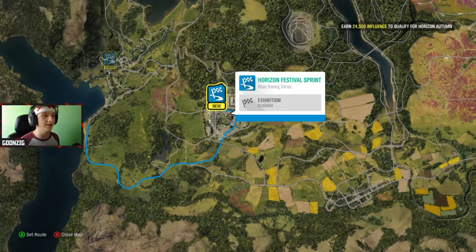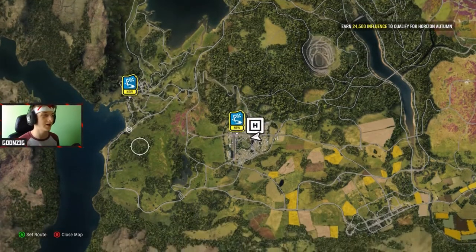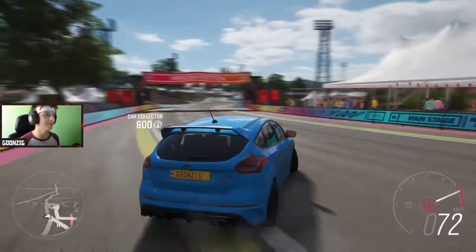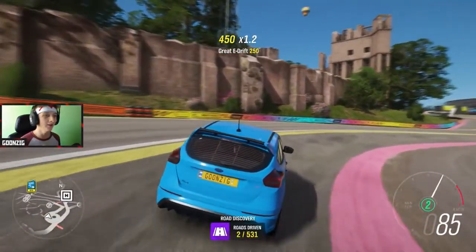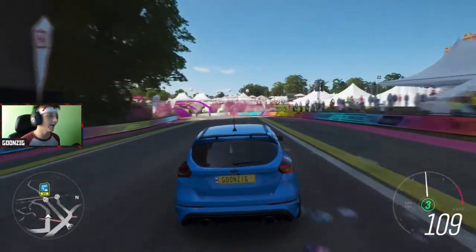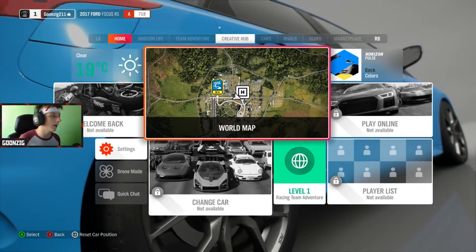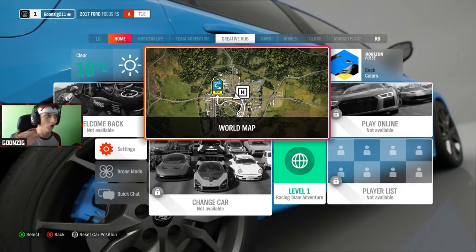I'm too excited to just explore the whole entire world. To start off, we get two events: the Horizon Festival Sprint, which is an exhibition race, and the Ambleside Sprint, a road racing series exhibition event. But first, let's just drive around and take this in — a new Forza game, this is unreal. There's actually a road racing course right in the festival — almost like a little go-kart track. Just look at the colors in this game, it is absolutely beautiful.